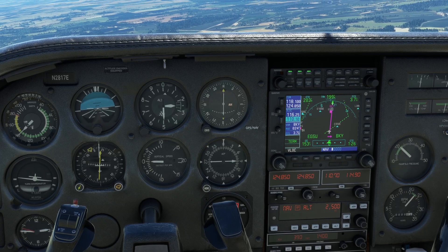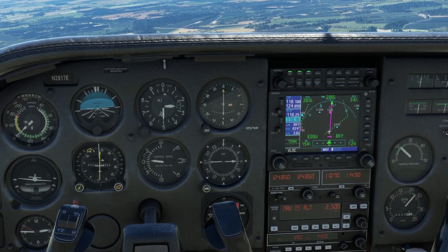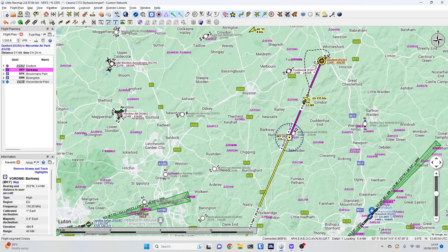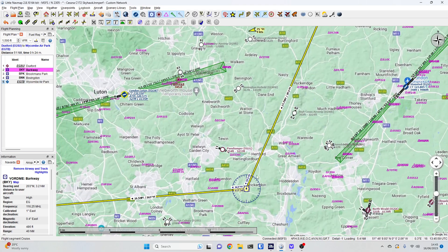Coming up to two and a half thousand feet — it should be looking to wind out the vertical speed. And it has! So I didn't have to arm the altitude change, which is interesting — it just took it. According to the GPS we've got four miles to run to the first waypoint. Looking at the map, we're just coming back in on the route. The next VOR will be Brookmans Park — 117.50.